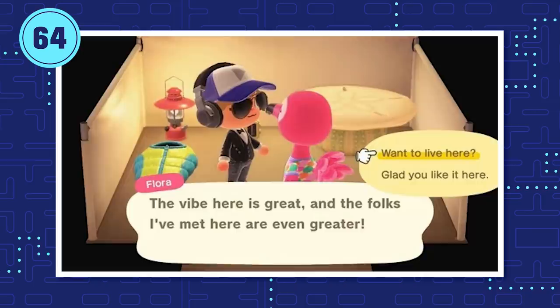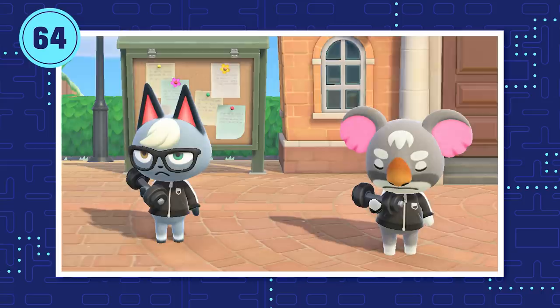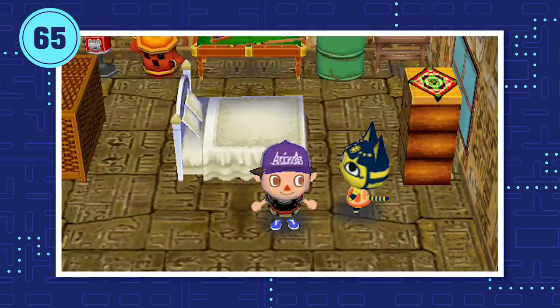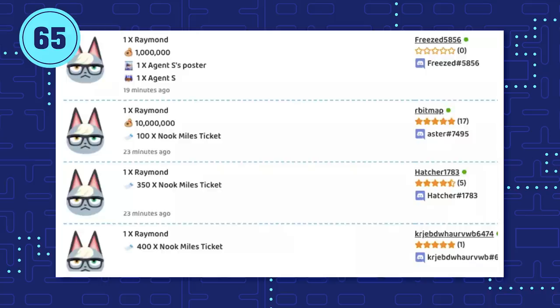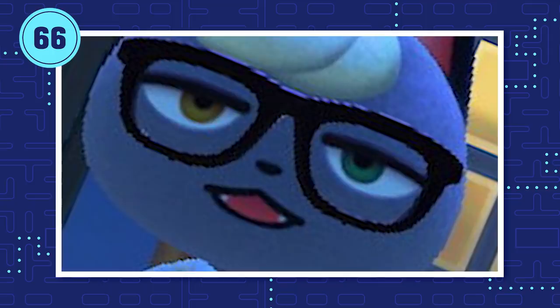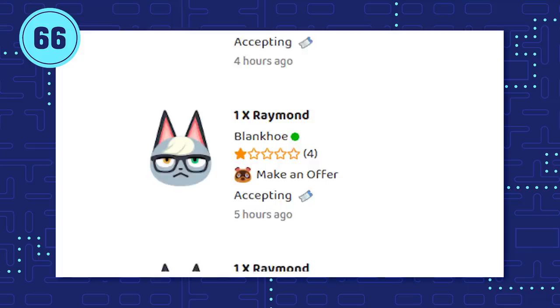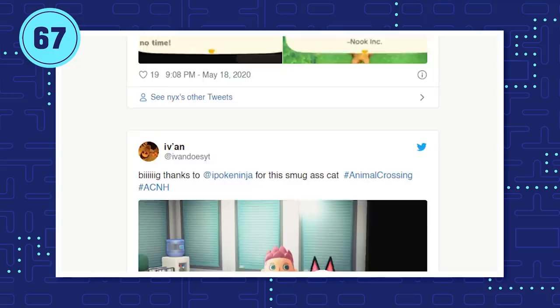A vibrant community has popped up centered around trading villagers to get exactly who they want. Everyone's trying to trade Bells and Nook Miles tickets to fill their island with dreamies — their personal dream villagers. No one was ready for Raymond fever. He debuted in New Horizons as Animal Crossing's first smug cat, and he has a black market all on his own — he is worth millions of Bells and/or hundreds of Nook Miles tickets. None of the villagers exclusive to New Horizons have amiibo yet, and that's part of why Raymond is in such high demand. One popular black market site says half of all total inquiries are just for Raymond. One noble hacker offered to give Raymond out for free and estimates he gave out about 30 Raymonds.